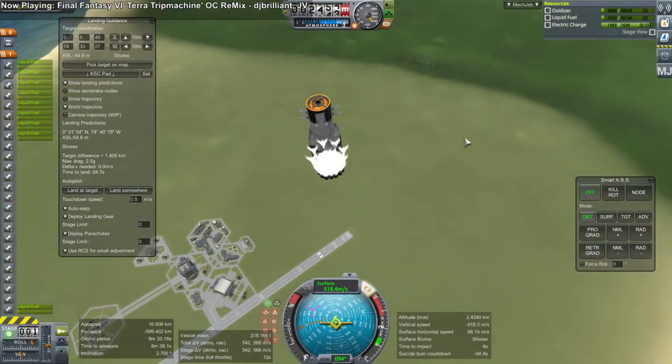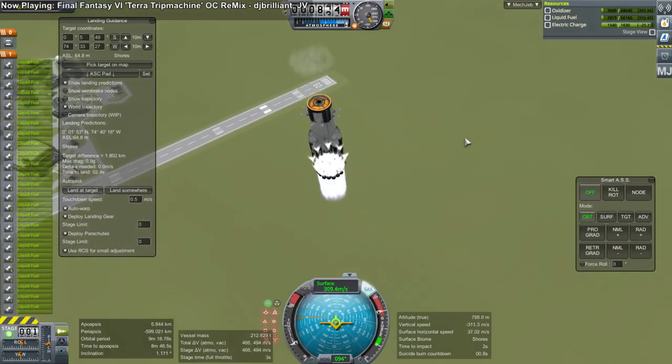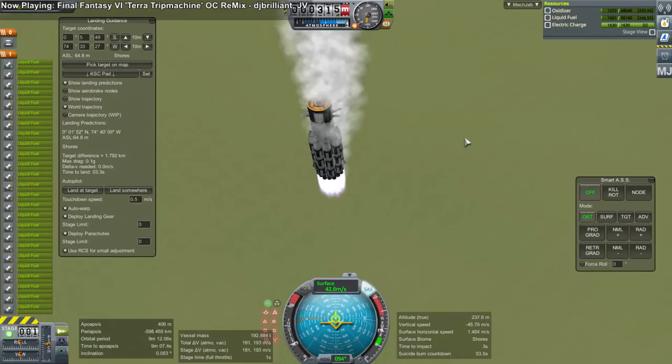Aside from visual mods — Environmental Visual Enhancements and Stock Visual Enhancements — I've got MechJeb, and those are the only mods. There are no part mods. MechJeb is added via a Module Manager patch, not with parts.